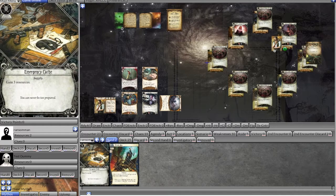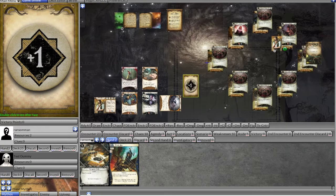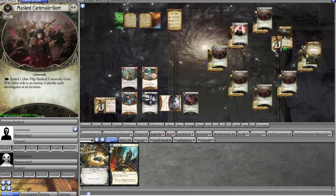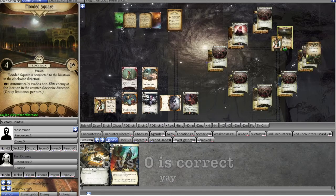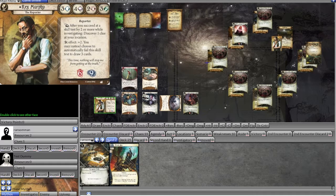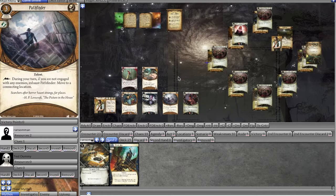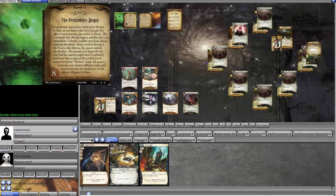I use a clue to flip over a masked carnival goer and it happens to be an innocent reveler — we lucked out. We do a parlay test: intellect five versus zero with Fine Clothes, and we get a plus one, so we take the innocent reveler and get a clue for Rex's ability. In upkeep we draw Inquiring Mind. For the mythos phase we pull Lost in Venice — take two horror or move to the location across from you.